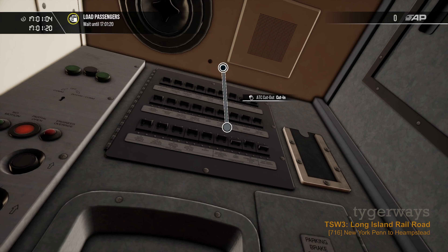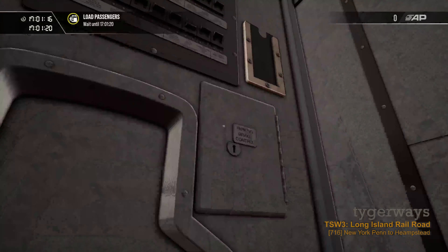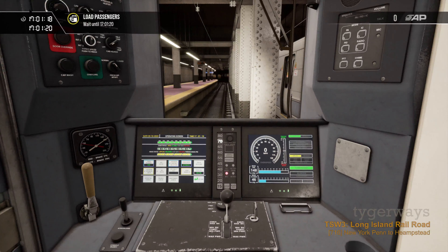We are here in another underground station — New York Penn. The Harlem Line has Grand Central Station underground terminal as well. Passengers are leaving the train before it even started. We have to inflate our brake pipe before we can use it — put the combined handle from emergency into max brake, then push the charge brakes button until we have at least 90 PSI, and the rest the train will do on its own. We switch off the marker lights and turn headlights on, then close the doors.